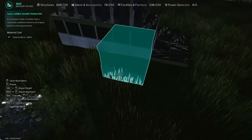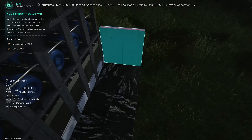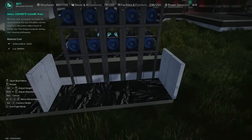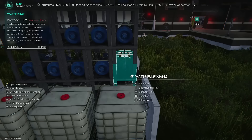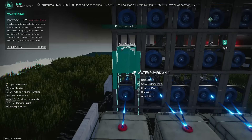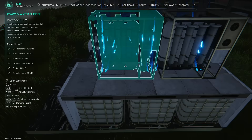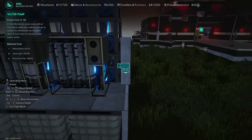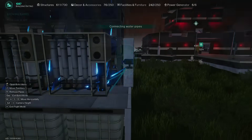Next I expand the platform on both sides. Since the factory uses 20 water pumps, we can't connect them directly to the osmosis water purifier, as you can only connect 10 pipes to 1 facility while we need 11. That's why I install 3 tanks and connect them to the water pumps with pipes. After this, I install 2 water purifiers on top. Polluted water from the tanks will be delivered to them using a wall-mounted pump.